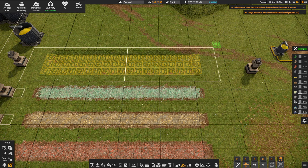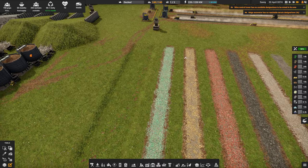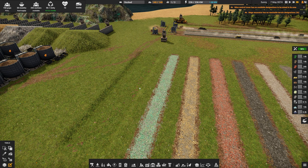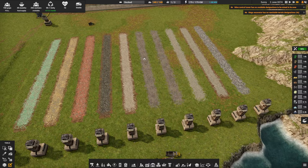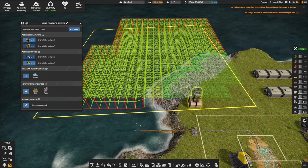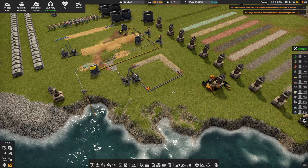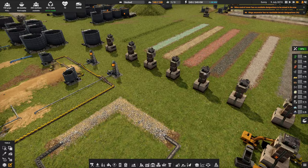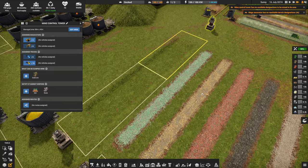Our next question is how to control what gets dumped where. I have a mind control tower on a dedicated network, and the only thing that can be dumped here is waste. If trucks want to dump dirt or rock somewhere else, there has to be an accompanying mind control tower set to allow those items. So I have a tower somewhere on the map assigned to do rock, dirt, slag, and other things. In the case of this zone, it's only allowed to dump sand, and this one only gold. This is how I exclude items and keep road materials separate.